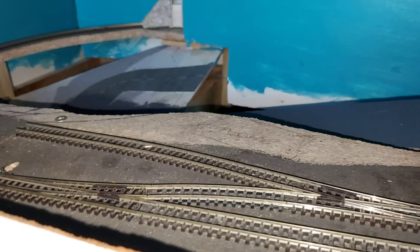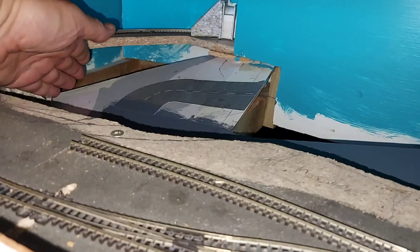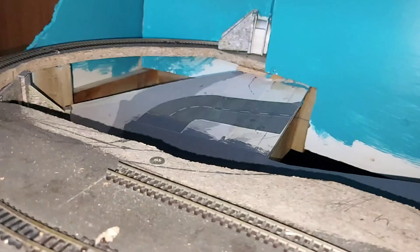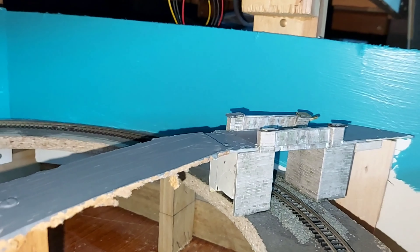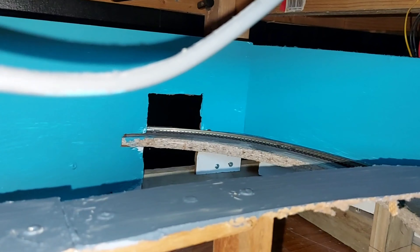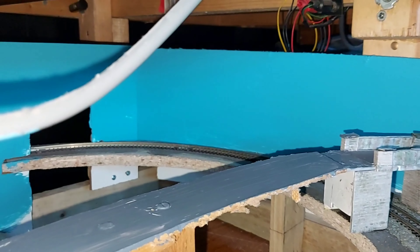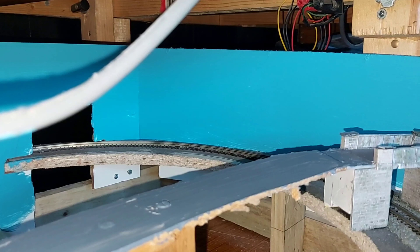I've got loads of polystyrene because I need to make the embankments. On this end, it's got to come right up from here to there. The other end is in a cutting, so it's got to come right up as well — it's all a rock cutting. Where the gap goes to the goods yard, I'm going to put another bridge similar to the existing one, because from there going all the way through it's all in a rock cutting.